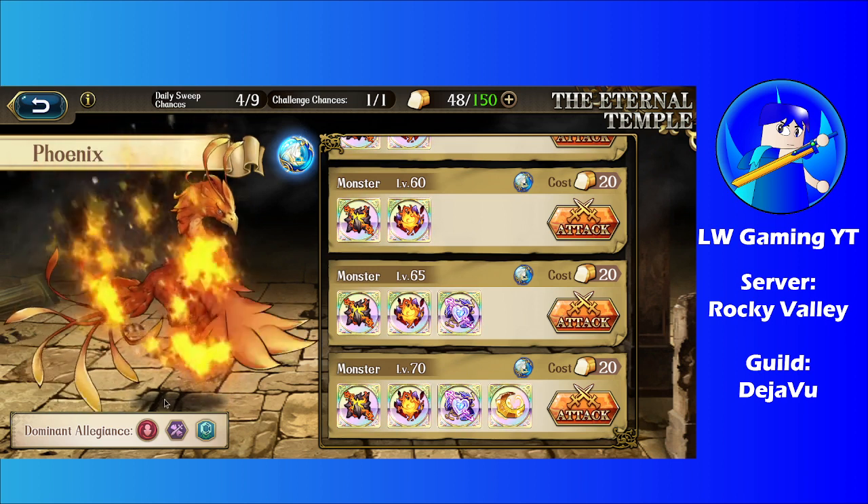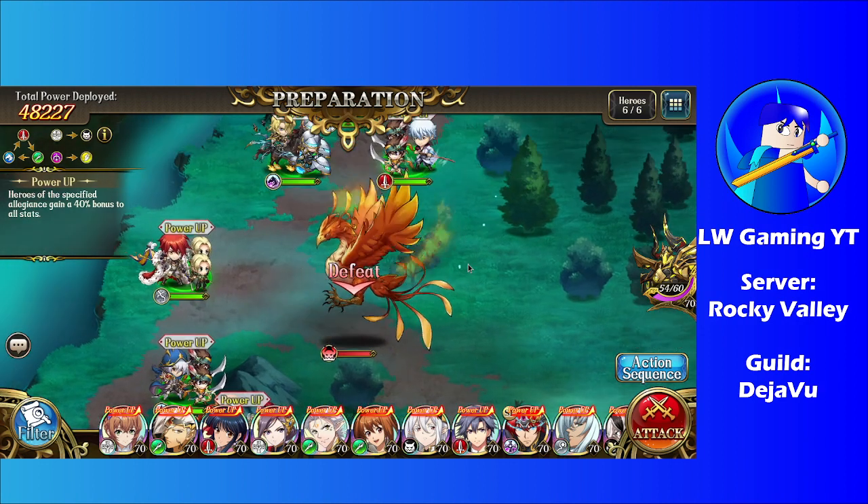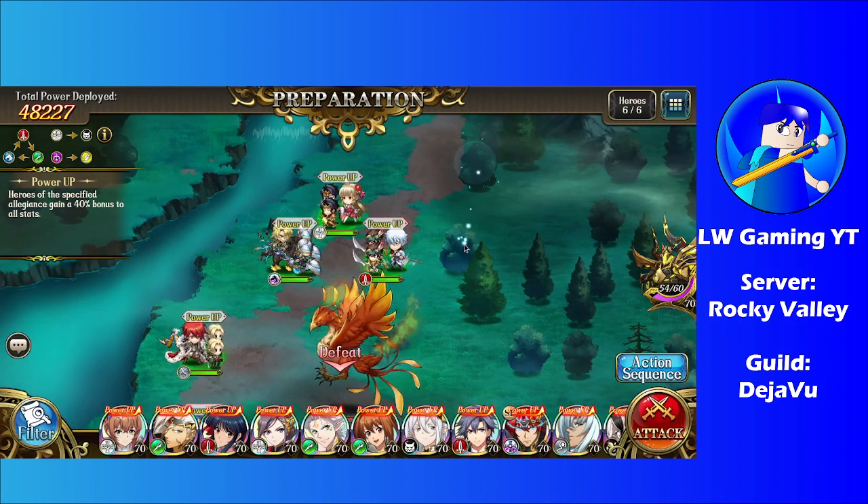The dominance allegiance here are protagonists, strategic masters, as well as the last legends. So yeah, if you have these units built within those factions, you should be in the clear here. Anyways, these are the units I'll be using.